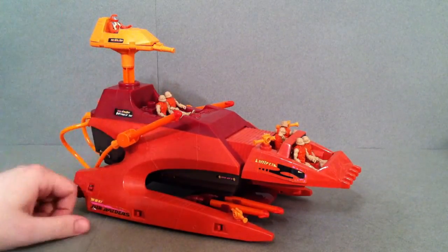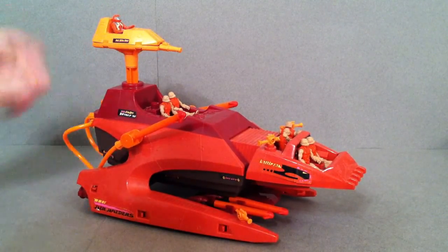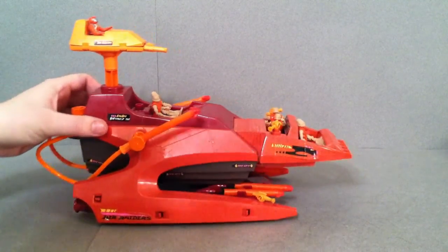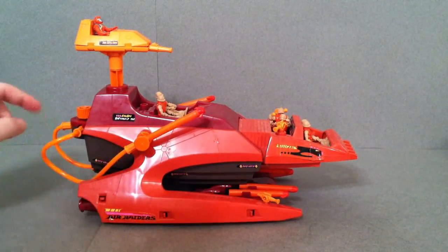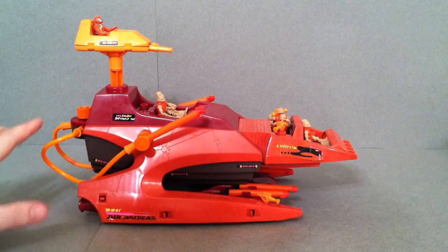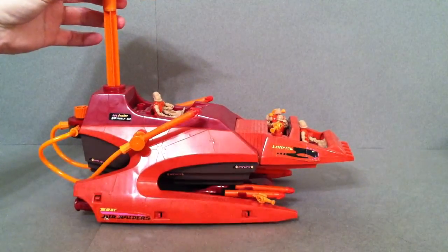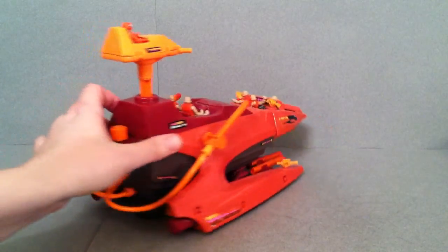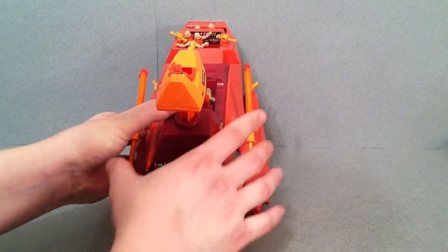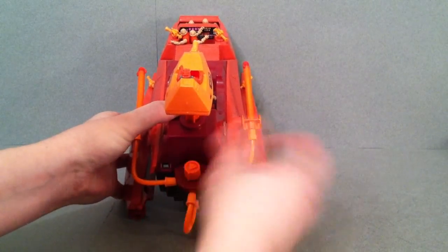Two guys in the back are just chilling, and then you have the main position up top where you can put your captain or general. This little section does rotate and has a little gun. The gimmick involves all these little hoses — being so old, it doesn't really push air through anymore. You're supposed to pull this up all the way, and when you push it down, you can shoot both missiles off, or turn it left and just shoot one side, or vice versa.